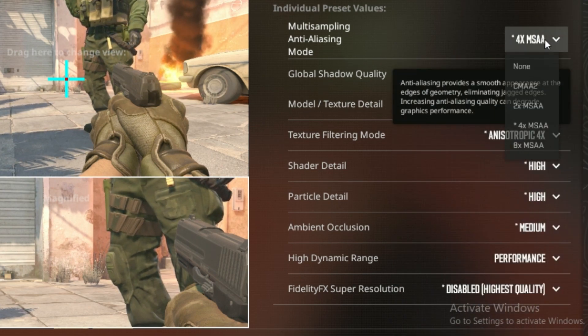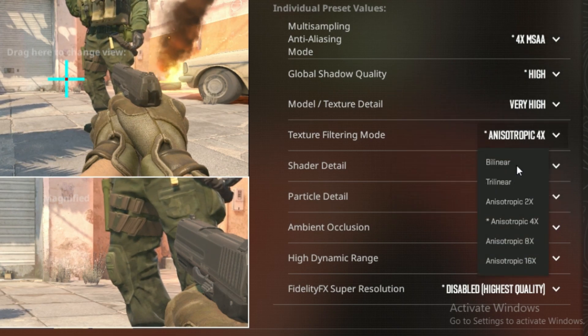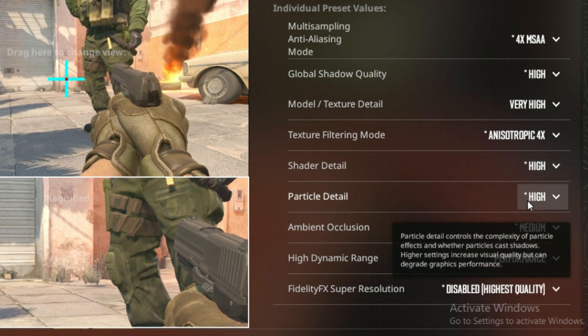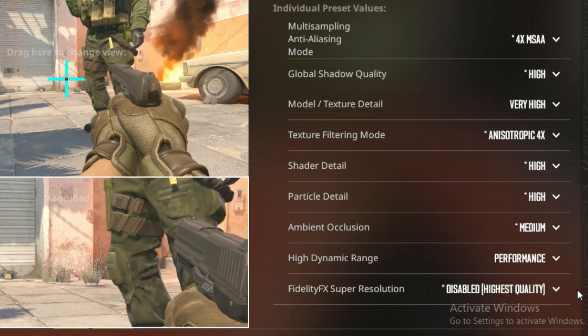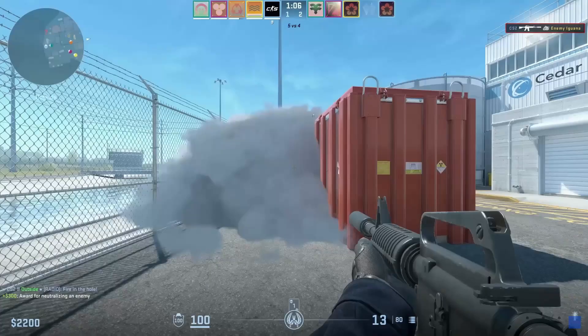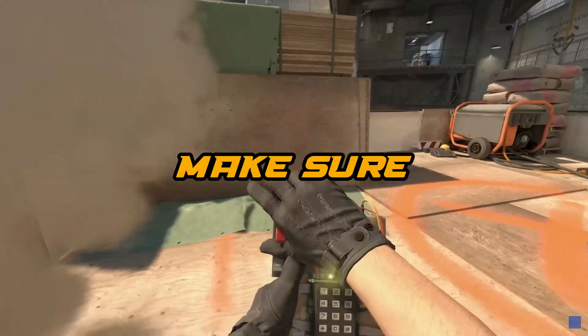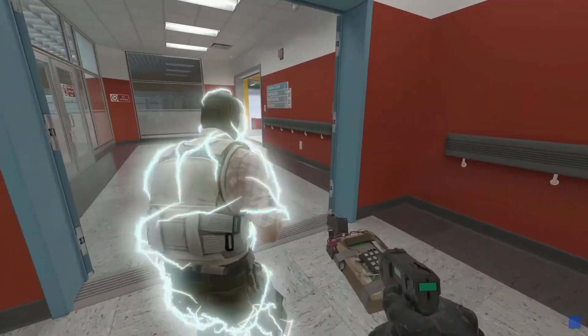If the game is still running badly even on the lowest settings and you followed all of the steps, make sure to leave your computer's specifications in the comments and I'm sure that somebody will tell you if you need an upgrade to run CS2 smoothly. If this video was helpful, make sure to like and send it to whoever is having trouble with performance so we can help more people.